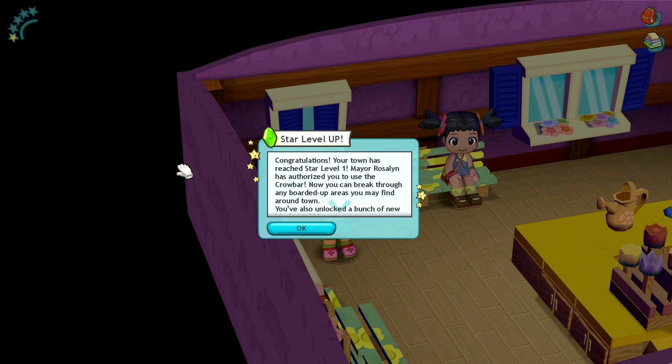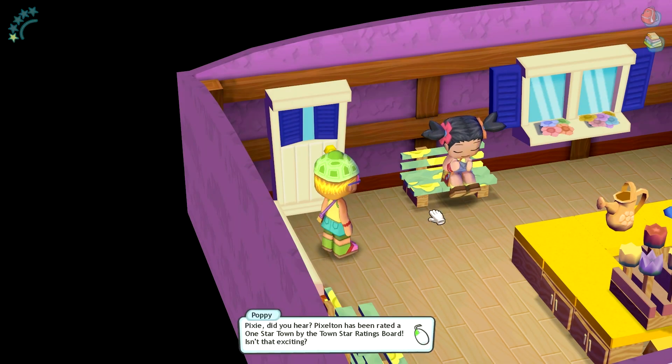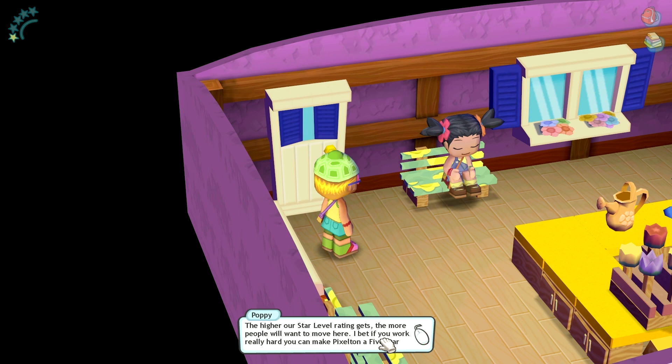We just leveled up our star rating! Your town has reached star level one. Mayor Rosalyn has authorized you to use the crowbar. Now you can break through any boarded up areas you may find around town. You've also unlocked a bunch of new blocks and blueprints in your workshop. Awesome! The higher our star rating gets, the more people will want to move here.